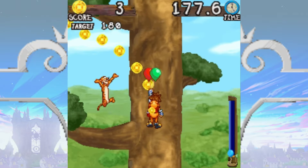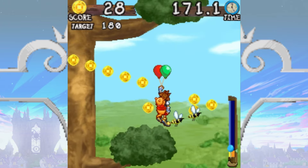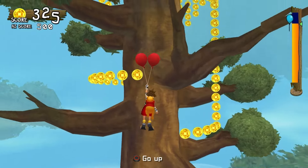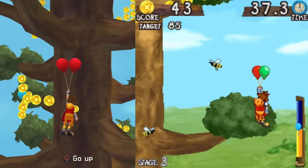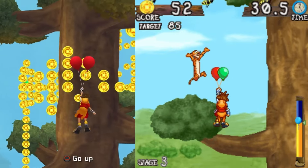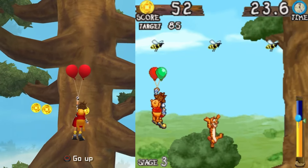The core gameplay of KH Mobile's Balloon Glider is the same as the PS2 version. The goal is to reach the top of the tree while collecting as many honey droplets as you can. Hitting an obstacle will pop one of Sora's balloons, and if all three balloons pop, the minigame ends. Putting a PS2 game onto a flip phone does require some sacrifices — instead of rotating around the tree in a 3D environment, the mobile version takes place entirely in a 2D plane, meaning you can't take the back route around the tree, and the tree branch obstacles had to be replaced by more bees.